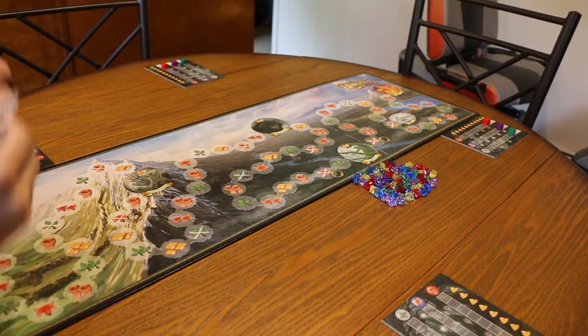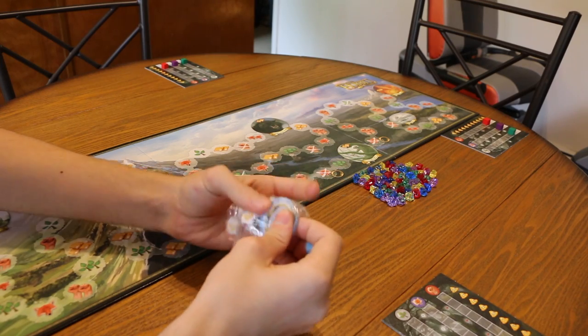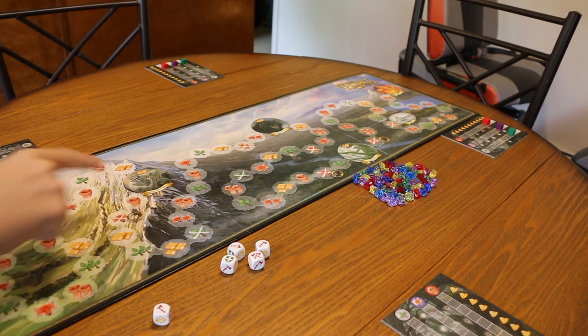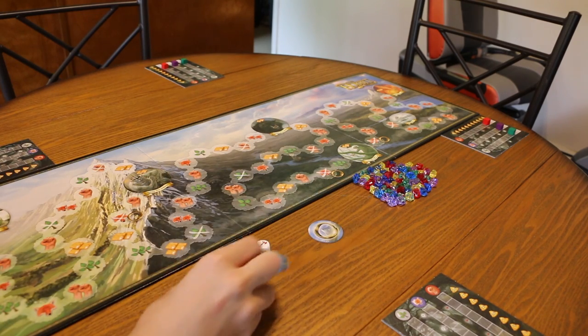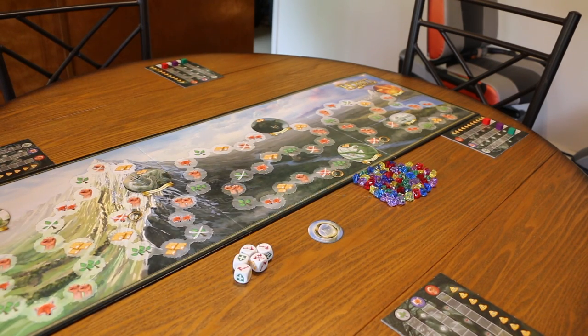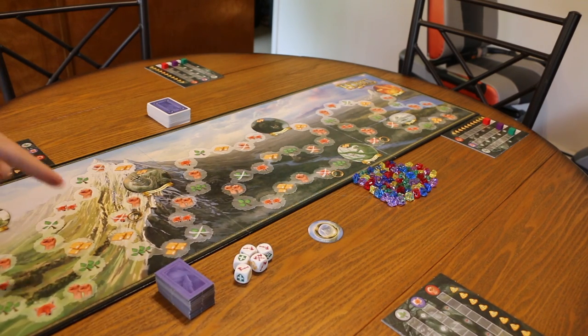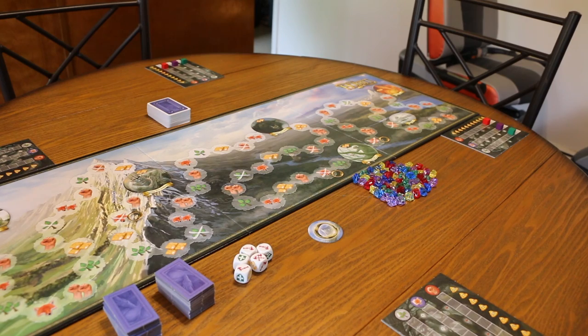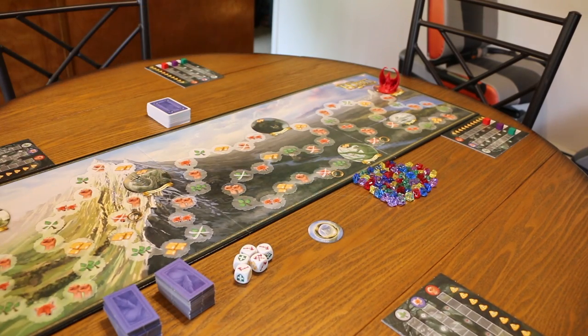Next, bring out the action dice and the marker. The action dice come in during the final phase when you're fighting the big baddy. The ring token comes in when you're fighting with the ring. The dwarf cards go there for now, and the Smaug tokens go off to the side. Put the big dragon at the smallest starting spot and the little hobbit at the back end.